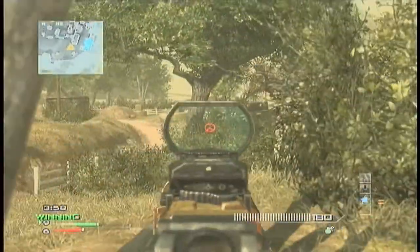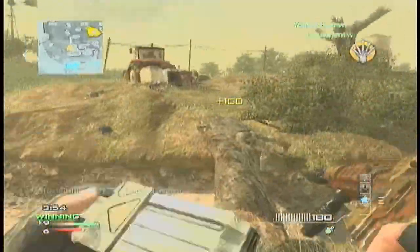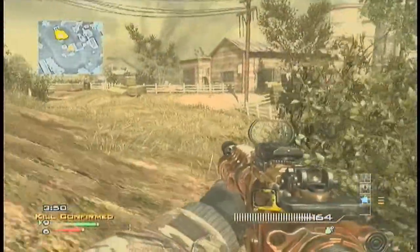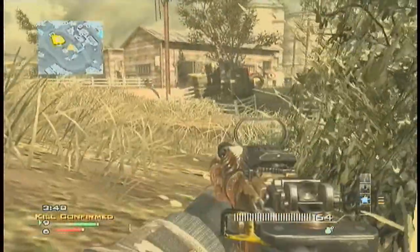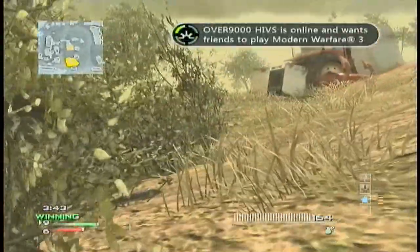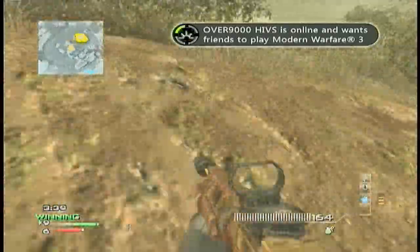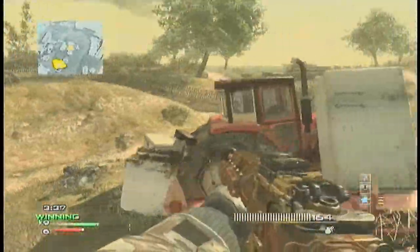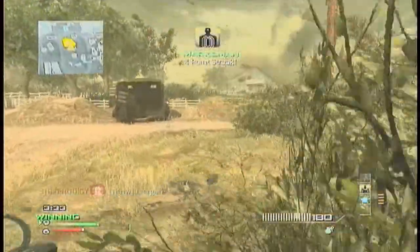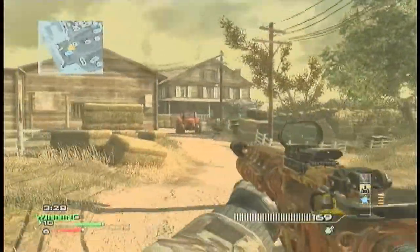We're getting close to the end of this gameplay because I made this kid rage quit just by sneaking up behind him and getting a headshot, and he left the game or dashboarded — it said 'can't connect to host.' I thought that was pretty funny. I think he rage quit once I started getting a good specialist bonus on him.